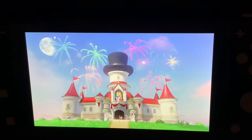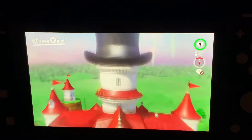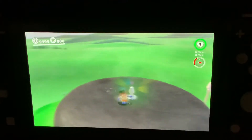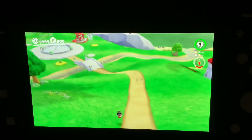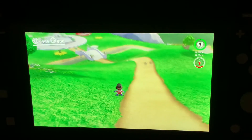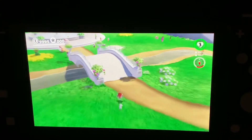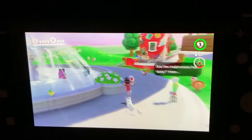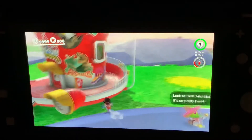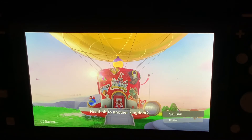You can get 999 Power Moons in the game by sweating on Balloon World as soon as you've finished, but if you only have 124 in Story Mode it wouldn't work. Your Odyssey goes gold when you get 880 Power Moons, but you have to have all the story moons and 999 Power Moons to get the hat — so it is the final secret part. Your Odyssey has to be gold and you have to have 999 Power Moons.